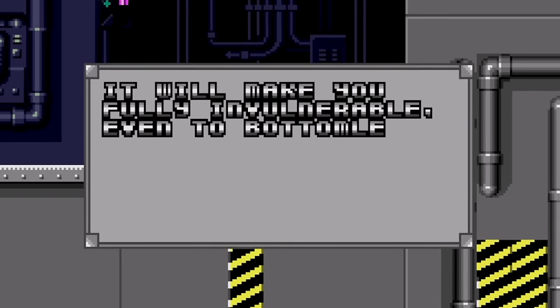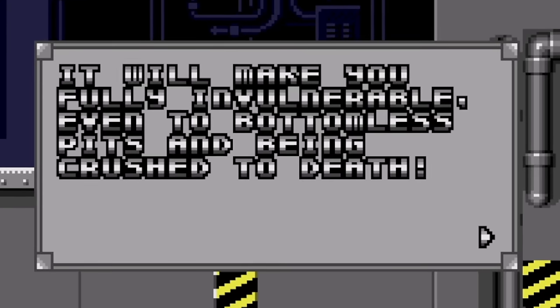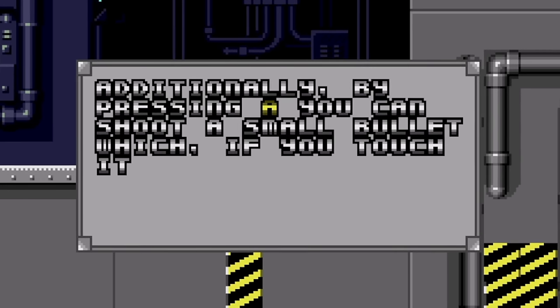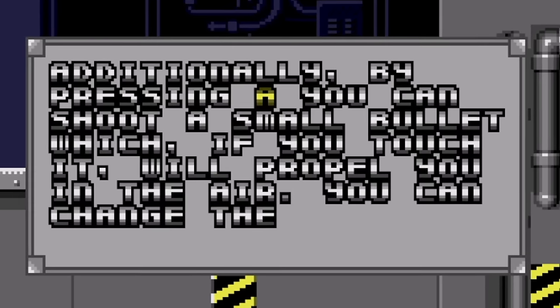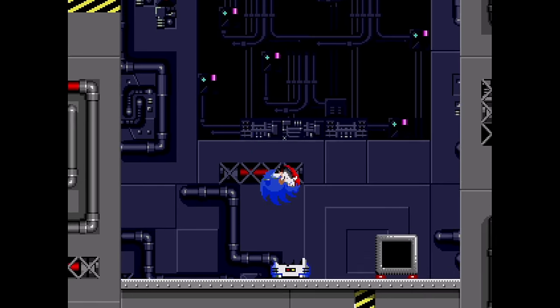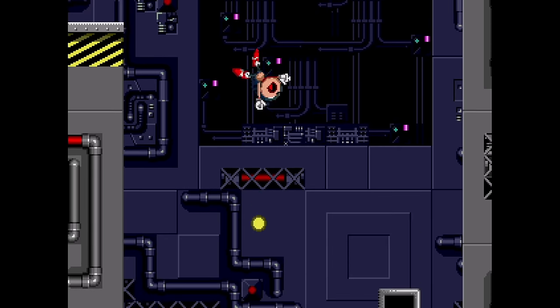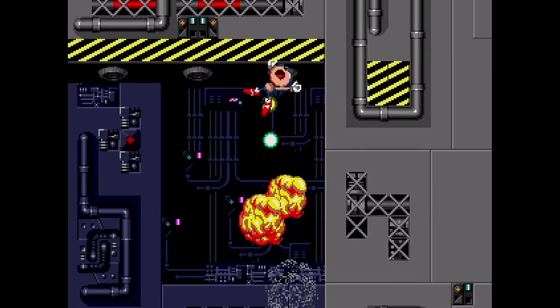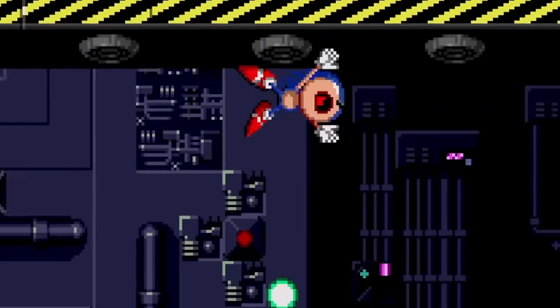I really want to make you fully invulnerable! Even two bottomless pits are being crutched to death! Additionally, by pressing A you can shoot a small bullet, which if you touch it will propel you to the air! So boom, crazy mode. And then A. Oh, I see! Whoa! That's awesome! We can just like, weeehee! Yeah!